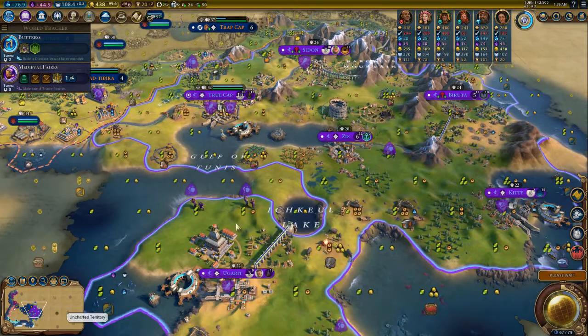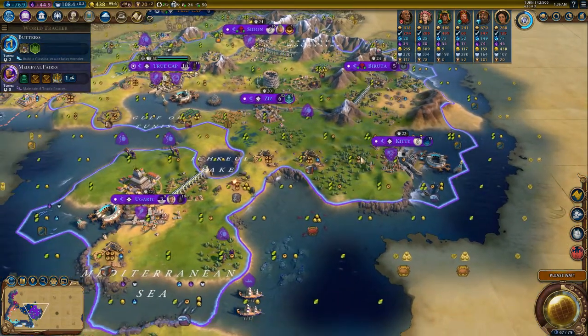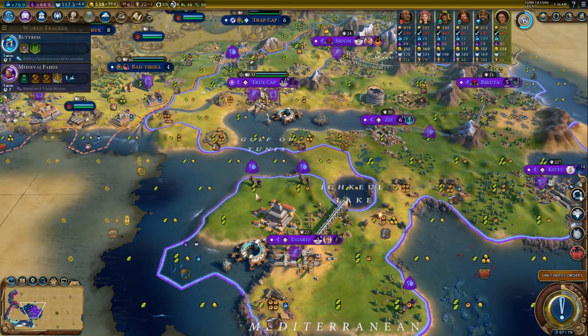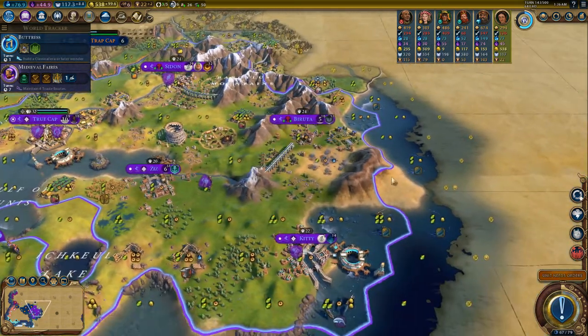In theory we could also win tourism, and with this we have good land for that. We have some good spots for seaside resorts — one, two, three, four, five, six. The horses ruin it a bit over here. This one is an amazing seaside resort spot.